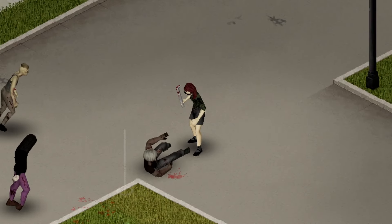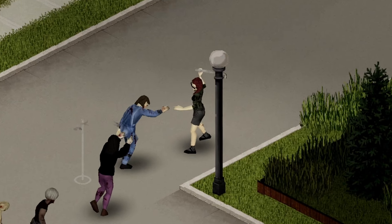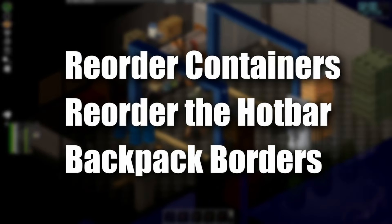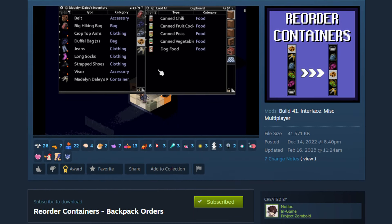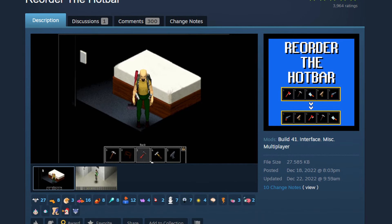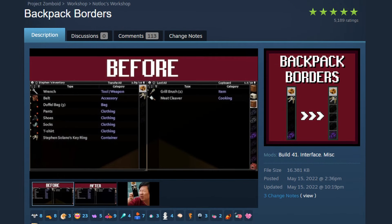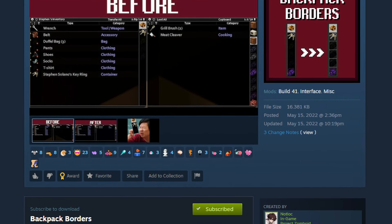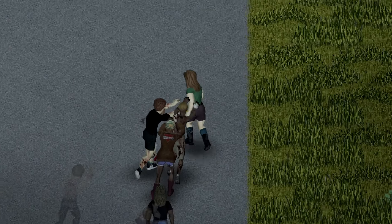The next three mods I've grouped into a single section because they all focus on reordering things in the UI, and they are ironically all made by the same person. We have Reorder Containers, Reorder the Hotbar, and Backpack Borders, all by NotLock. Reorder Containers allows you to change the order of containers by dragging and dropping them in the inventory. You can also rearrange containers in the loot window if enabled. Reordering the hotbar works the same way, and you can click items in the hotbar to select them instead of using hotkeys. Backpack Borders adds borders around containers in the inventory and looting windows to help see the darker colored bags and backpacks. These are absolutely stellar mods, and I've gotten so used to playing with them that it's very hard to play vanilla without these three.